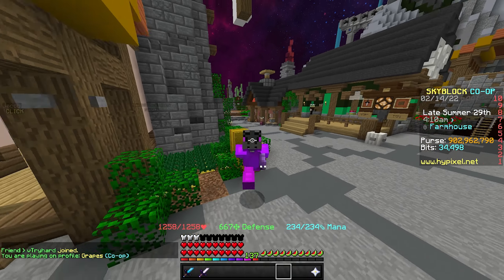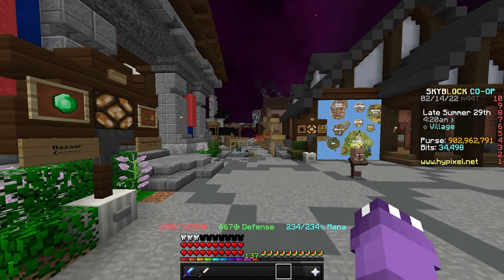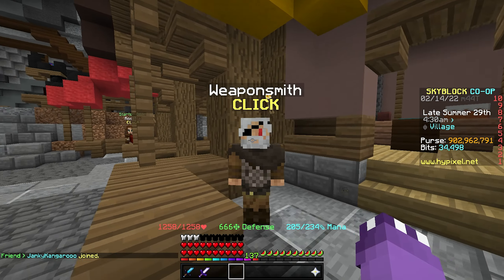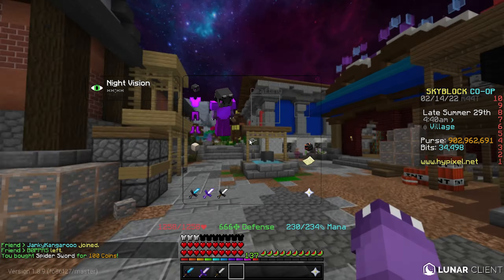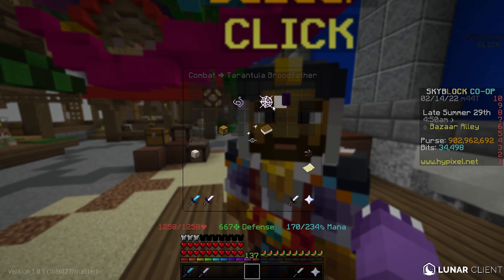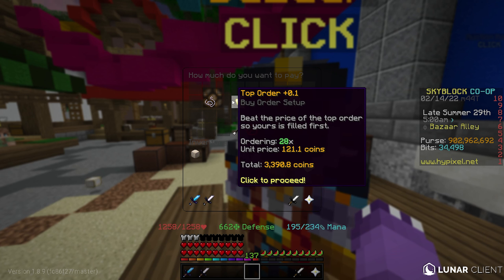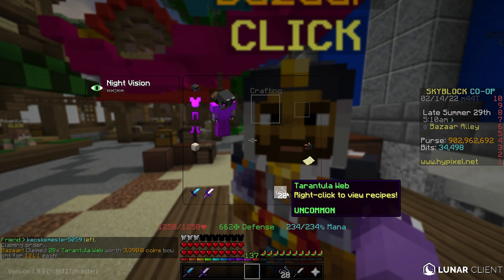This next money making method is really OP and can make you a ton of coins on Hypixel Skyblock. To start this flip, head to the Weapon Smith and pick up one Spider Sword for 100 coins. After that, head to the Bazaar, go to the Combat category, go to Tarantula Broodfather, and create a buy order for 28 Tarantula Web at 28 coins each, costing about 3,330 coins.